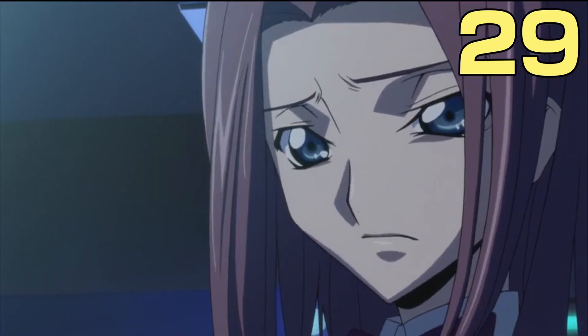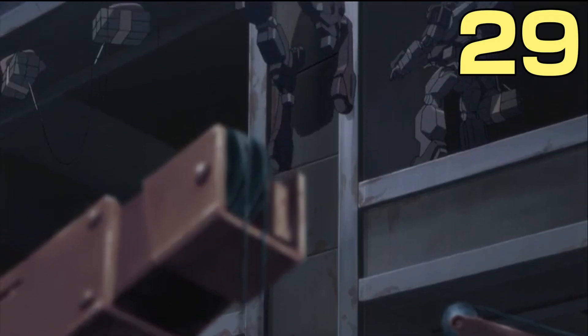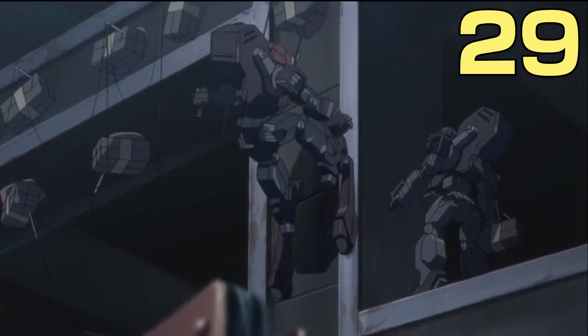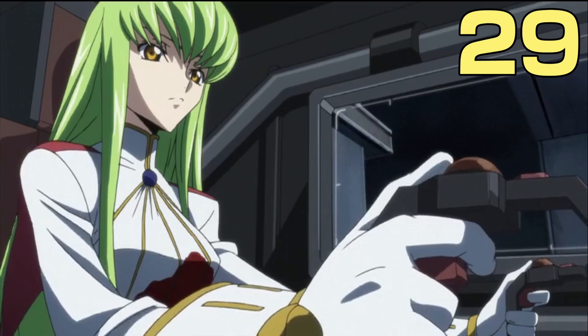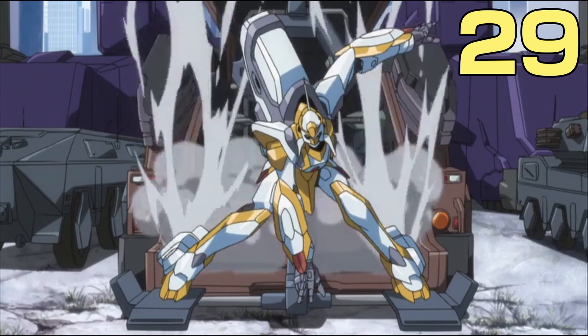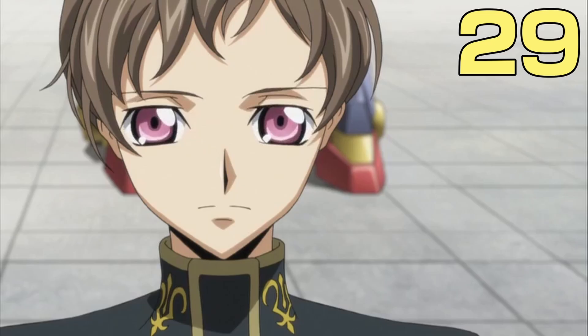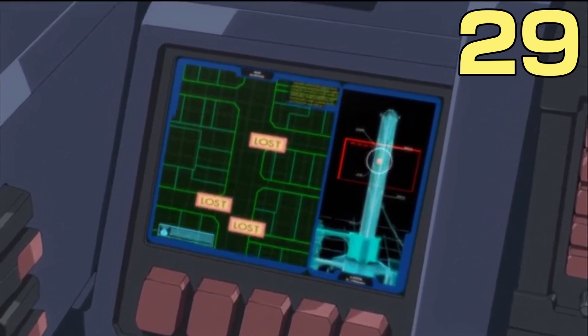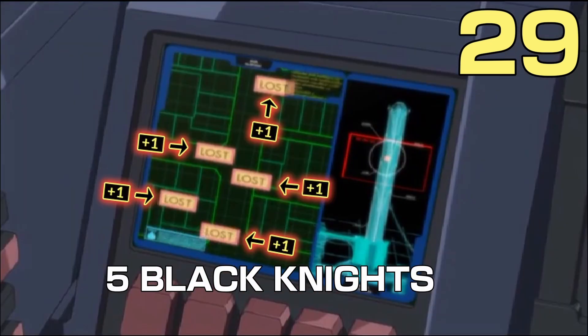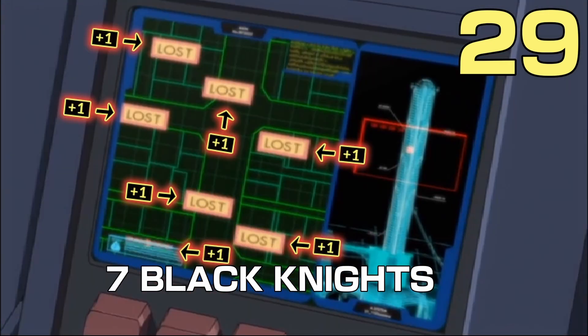After Colin's confrontation with Lelouch, the battle continues with C2 and the Black Knights setting up the bombs on the tower in preparation for Lelouch's grand plan. But just like in stage 2, an unexpected obstacle joins the fray: Rolo. He immediately makes his presence known by killing a Black Knight member, followed by five more and another seven.